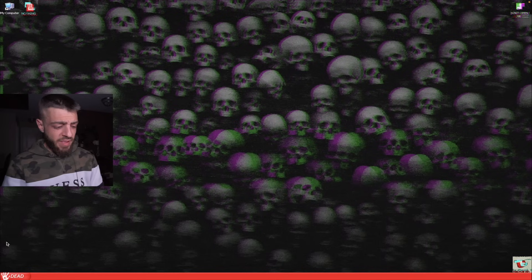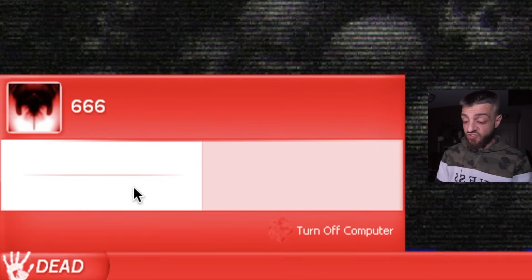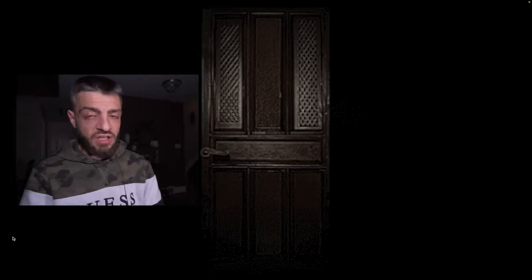We're back on the homepage. The start menu is called 'dead,' and if I click it, it's 666. These are the program files. If I click this one, it disappears. Let's click this one — it disappears. I'm not going to turn off the computer. What if I click 666? That's creepy. I don't want to click it.